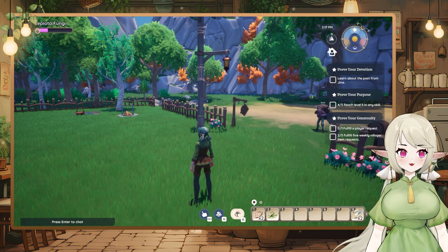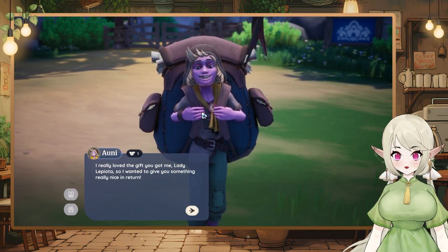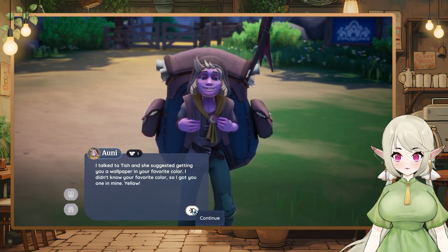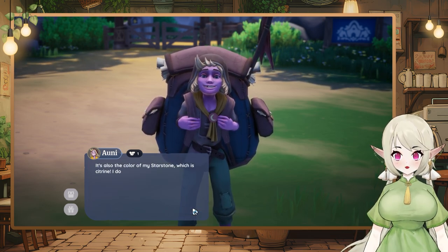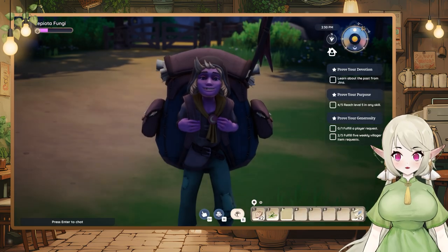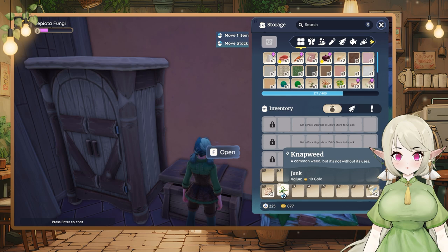Wait, he's still standing there — why is he here again? 'I really loved the gift you got me lately. I talked to Tish and she suggested getting you a wallpaper in your favorite color. I didn't know your favorite color so I got you one in mine — yellow! It's also the color of my star stone, which is citrine. I like citrine because it's bright and happy like the sun and the beach.' We got another wallpaper — knappweed, which is like the weed from the ground.